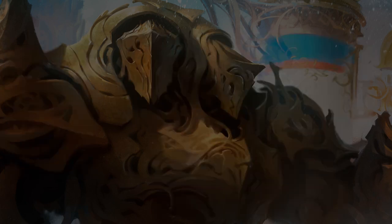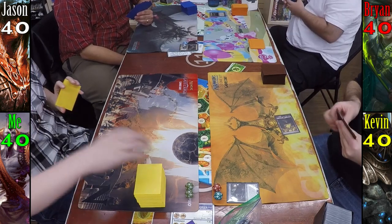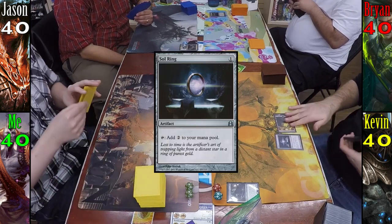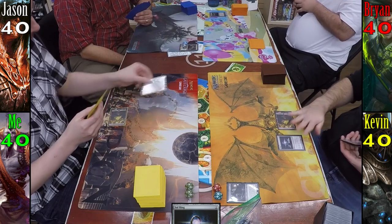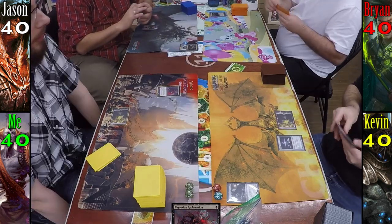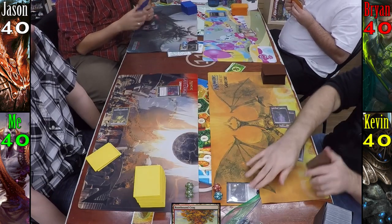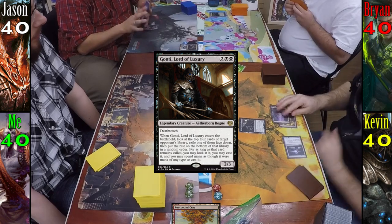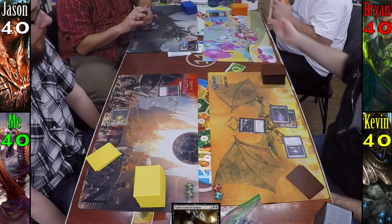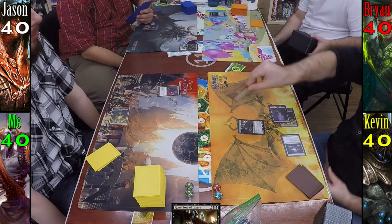Kevin wins the die roll and starts us off. For his first turn he plays Swamp and follows it up with everyone's favorite turn one play, Sol Ring. I too have a turn one play, and I play my Swamp and cast Phyrexian Reclamation. Jason follows my lead and plays a Swamp. Brian plays Rootbound Crag tapped and passes to Kevin. Kevin plays a Swamp and naturally casts Gonti, Lord of Luxury on turn two, choosing Brian as a target and looking at the top four cards of his library, exiling Inferno Titan, which Kevin was nice enough to show the camera.